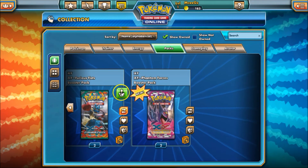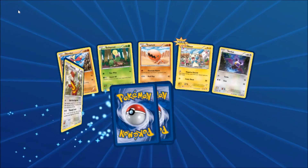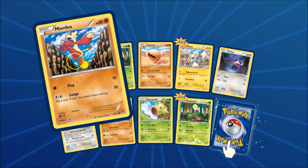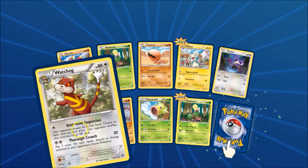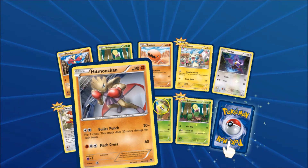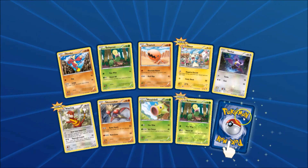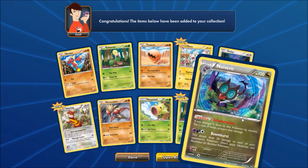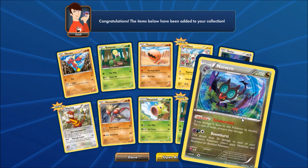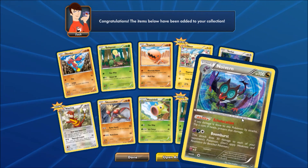Now we're up to the two Furious Fist packs. Let's see if maybe we can get that cover art that we just saw. We got a Mienfoo, a Bellsprout, a Trapinch, a Minun, a Noibat, a Watchog, a Hitmonchan, a Weepinbell, another Bellsprout — two Bellsprouts, one reverse. And our rare is a Noivern, holographic. So I believe I've got the reverse of this as well, so now we've got both holographic versions of this card.